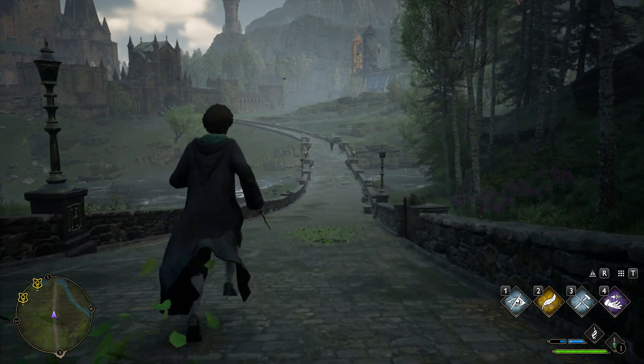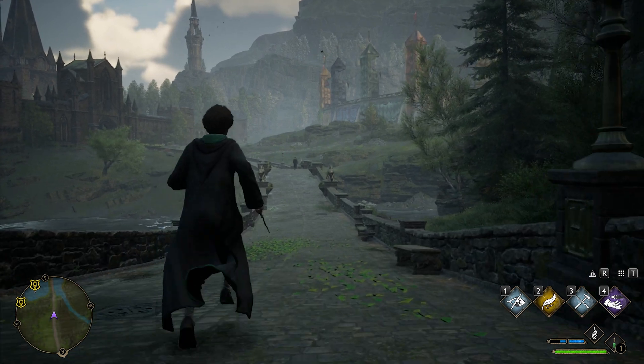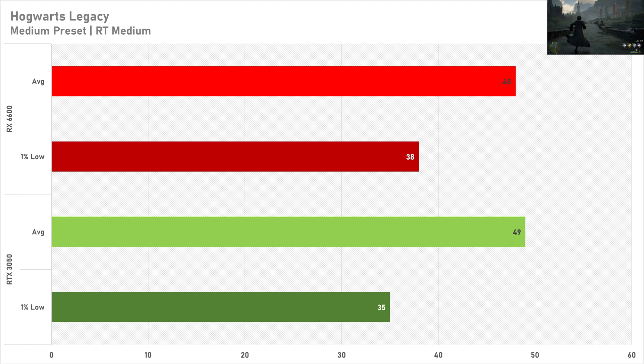Hogwarts Legacy is kind of in that no man's land of performance — you're getting not even 50 frames per second on average with a pretty weak 1% low. Performance with ray tracing enabled in Hogwarts Legacy isn't particularly brilliant, so definitely keep it to rasterization in this title. With the AMD graphics card you're getting one frame less on average but the 1% low is slightly better, so it's not really much of a difference between both GPUs.